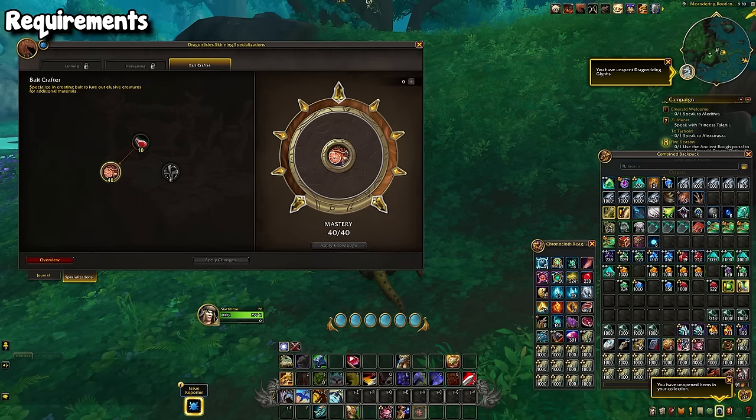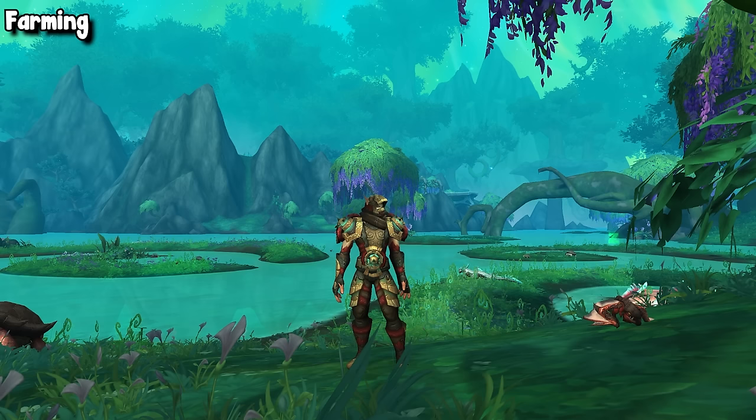With whatever method you choose, you're going to want to allocate 10 points into bait crafter and then shove all 40 remaining points into mastery to max it out. Once you have that, setup is complete and you are good to go to start farming.